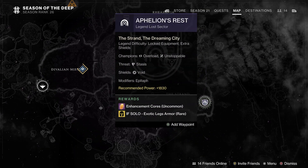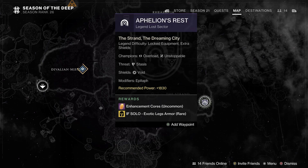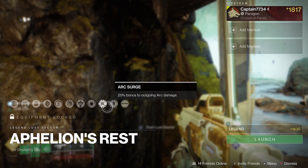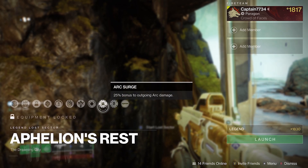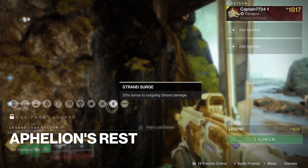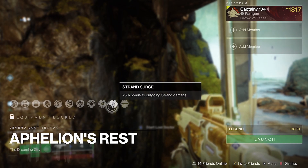This Sector contains Overloads and Unstoppables. The threat is Stasis and there are quite a few Void Shields. During the recording of this video, the Surge was Arc and Strand — that might be different for you. The Surges are on a weekly rotation, so always double check what the Surges are and match a subclass or weapons to the same element to deal extra damage.